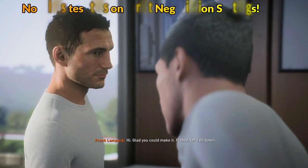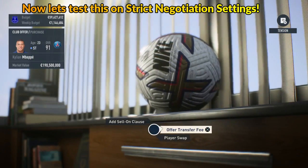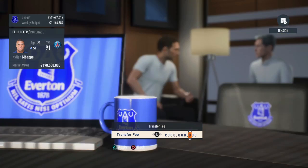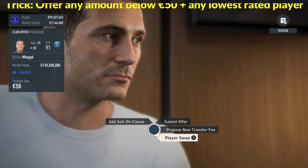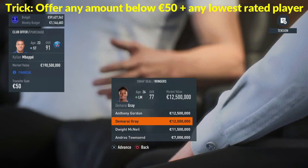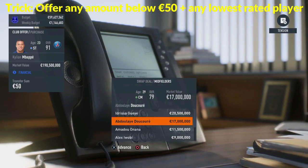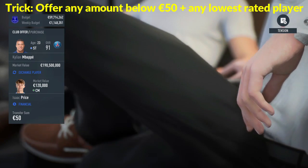Let's go on and try the same method, but this time around on strict negotiation settings. Remember, what you need to do is offer a player swap with a player whom you don't value in your squad, plus 50 euros or less. You can go as low as one euro — your choice.